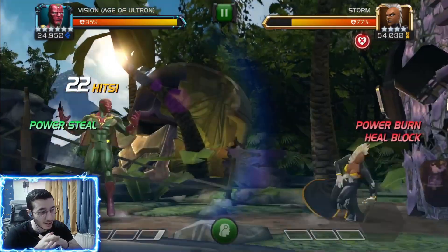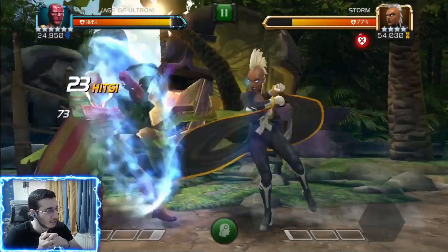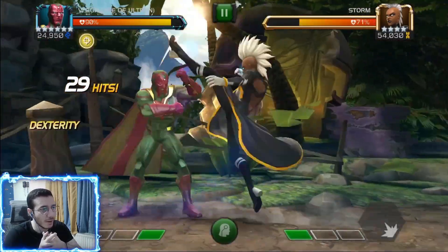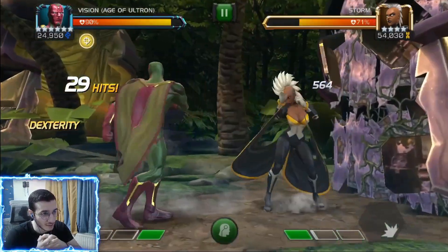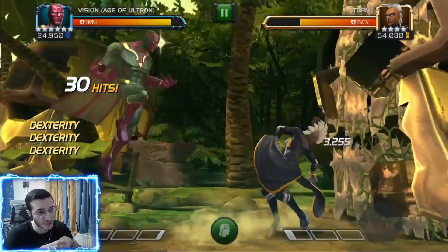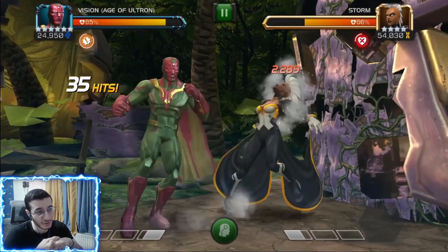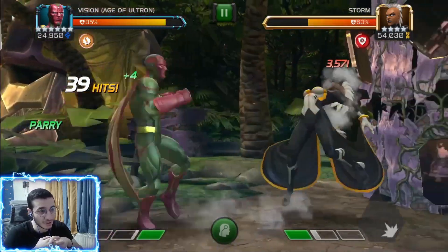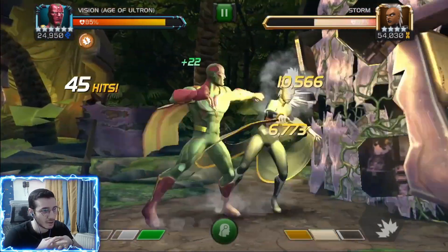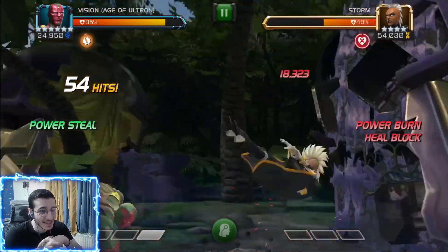After we knock her down from the heal block, we'll see some big numbers. Of course someone's going to hit hard with a +50% boost. We get a knockdown — that's a really good heavy, 11,000 for Vision. He's not really used for his damage though. Look at 10,000 with a medium attack — that is quite solid, but I still feel like it's not quite enough, even with a full synergy team.